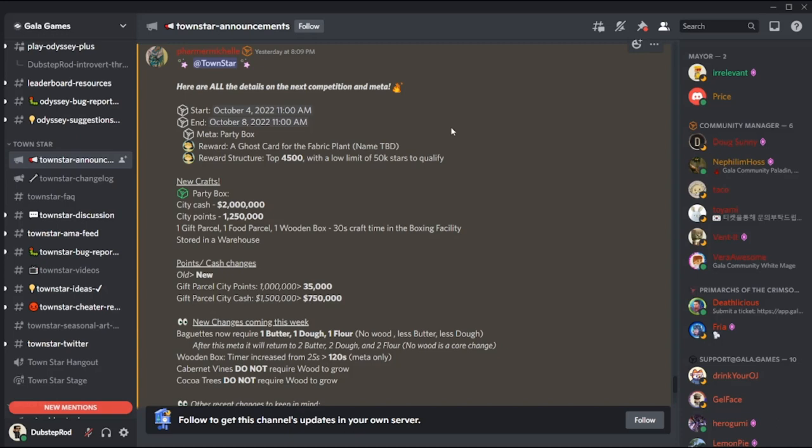Better placements will yield a higher rarity version of the fabric plant ghost card. In my opinion, this fabric plant ghost card will be a valuable asset. Anyone who has dealt with a fabric box build knows there are a lot of fabric plants in play, so if you can reduce the craft time and save multiple spots, it will be extremely valuable — just like how the gussy wing ghost cards are for windmills.